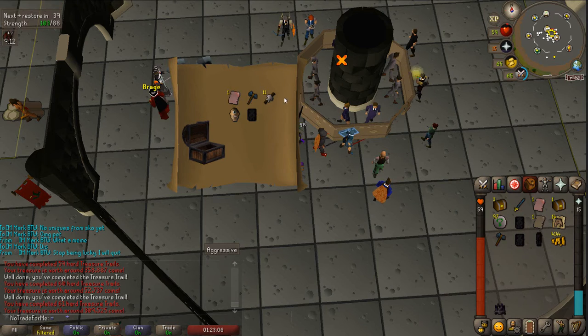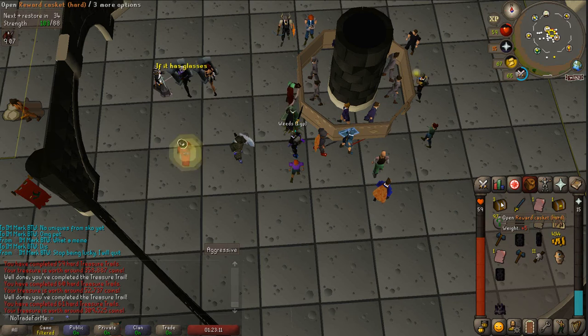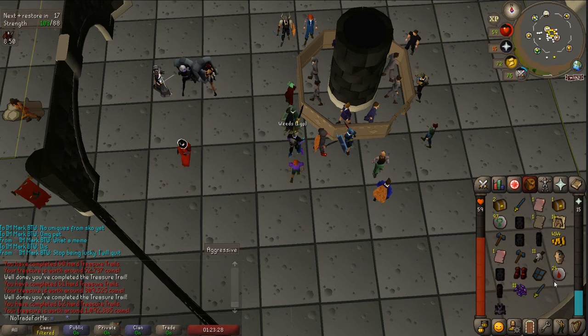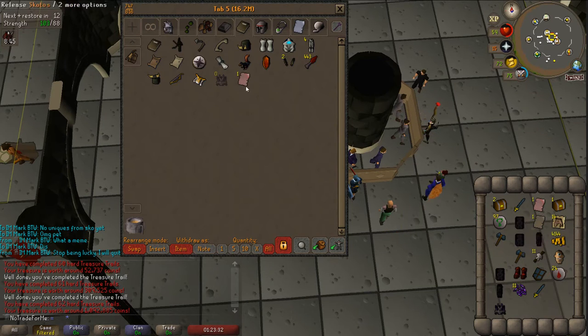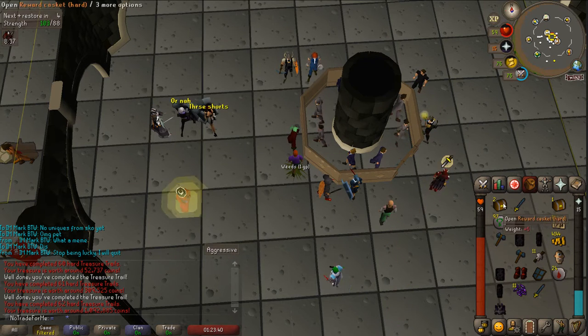Cyclops had another Zamorak page - okay, we're halfway through the Zamorak book now. I don't think cyclops are useful at all otherwise. Zamorak boots - I don't think those are that good but they'd probably be good for Saradomin, actually. I think you can do the praying melee meta at Zamorak so you'd need magic defense - that would work well there. Let's bank these pages since they're the uniques.